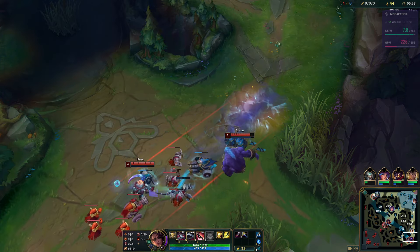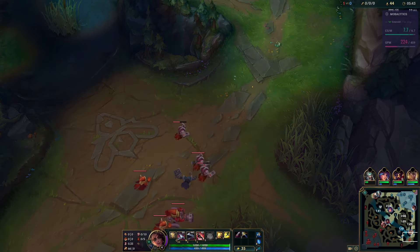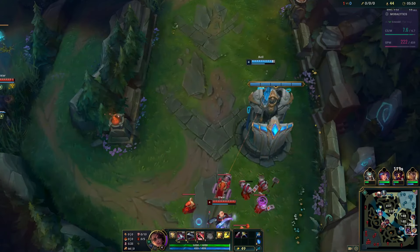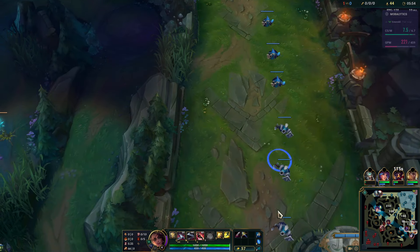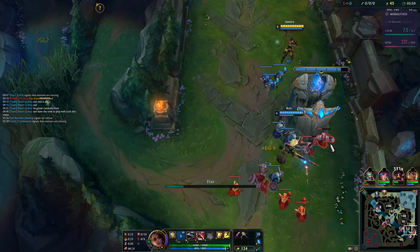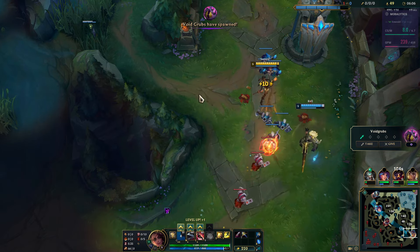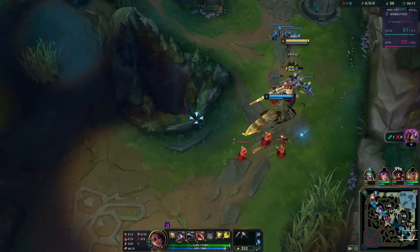Essence River is actually another crit item that has been performing really well on a bunch of other ADCs. It does have a really good run rate on Samira, though not from many games. Based on how other ADCs are performing with it, I'd assume Essence River is actually not bad on her — I'm not going to try it this game, I just want to show you the standard Samira build. But it's something you can try out in future games, because it's probably actually better than Collector, especially if the enemy team is tanky.